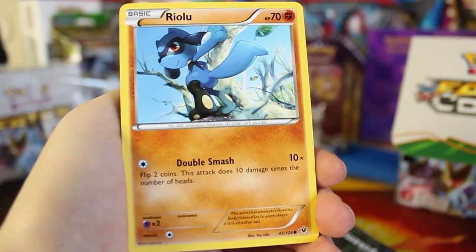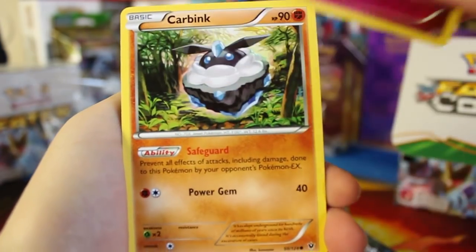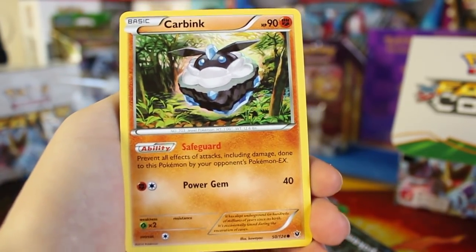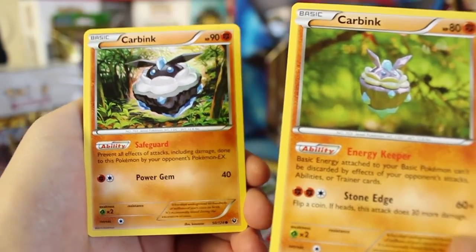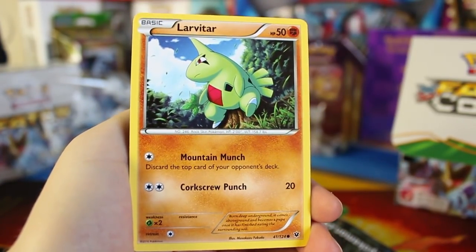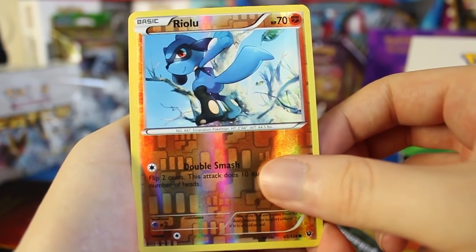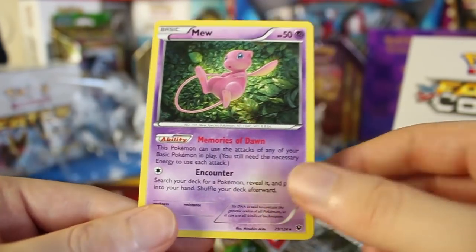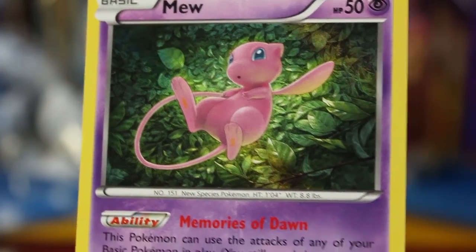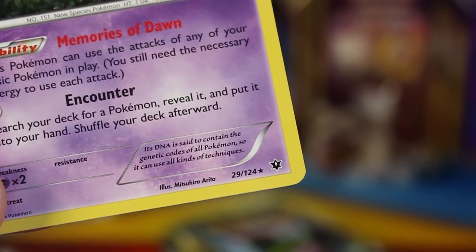We have Jigglypuff hanging out with Snivy and Spoink — we've had so many Jigglypuffs in recent sets. Another Carbink, just a common, and I actually like this common's art better than the rare one. I mean look — the common has the better art; I think they missed an opportunity there. We've got another Larvitar, a Reverse Holographic Riolu, and then we've got a Mew — it's a subtle Holographic. Memories of Dawn. Very nice. So we've got one Holographic and one EX so far.